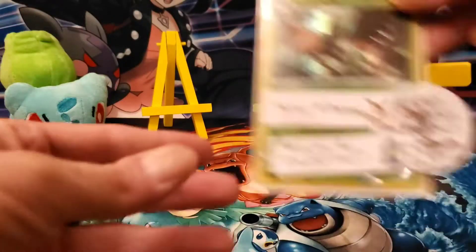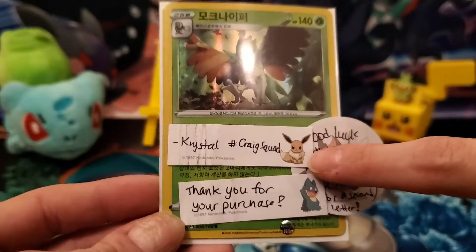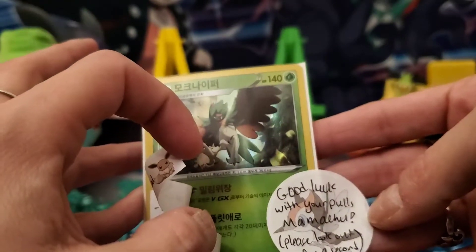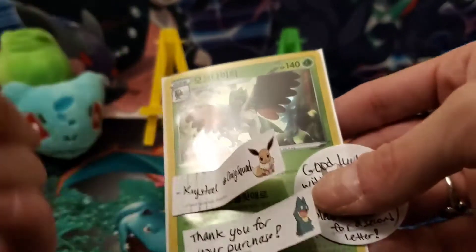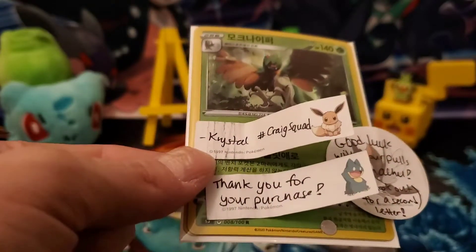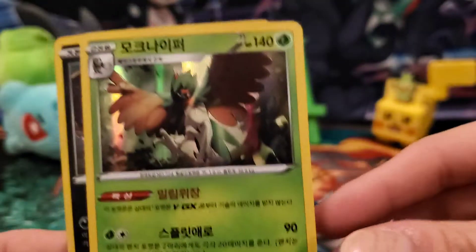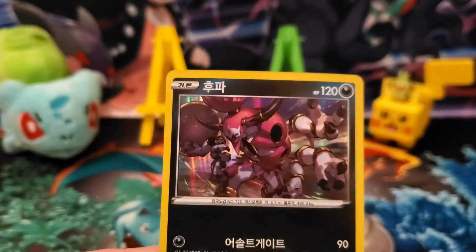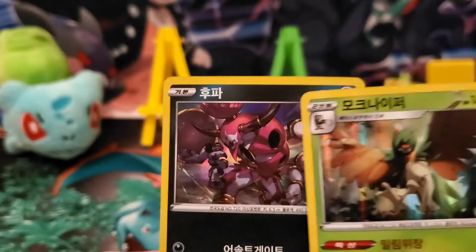We also got an Eevee and another card, and there's a note that says 'Good luck with your pulls, mama!' It also says please look out for a second letter, which is funny because I got the other one first and this one second. But that's okay — we've got Decidueye and a Hoopa. Very nice, thank you very much for those!